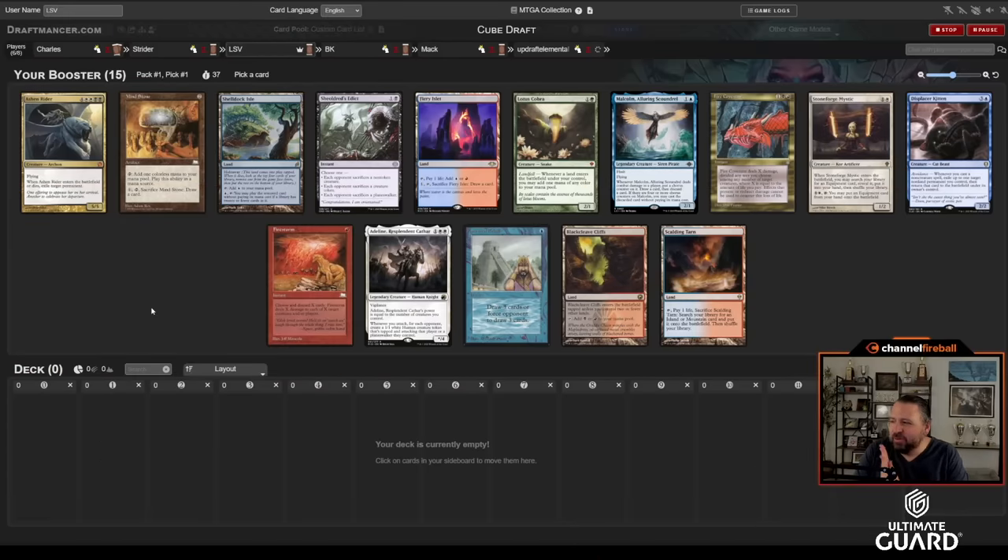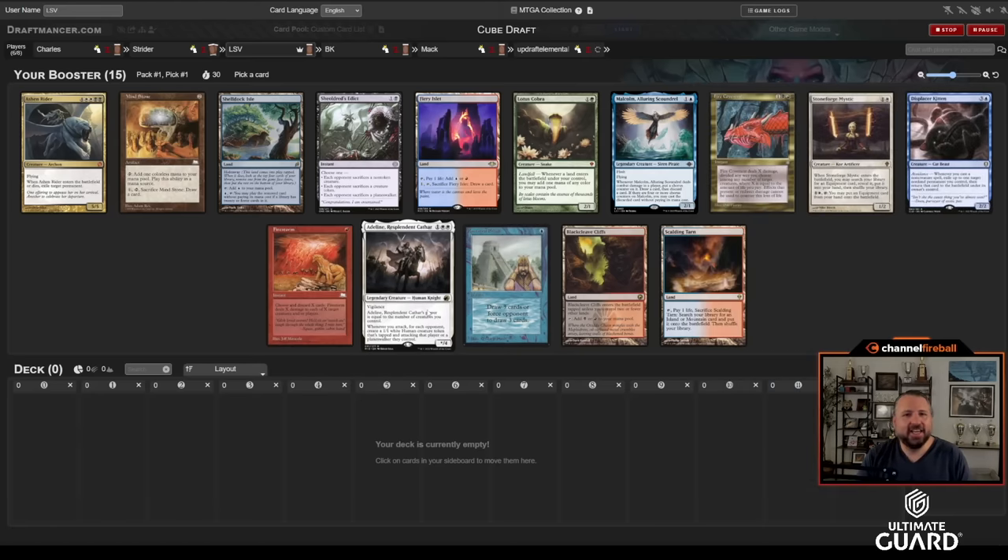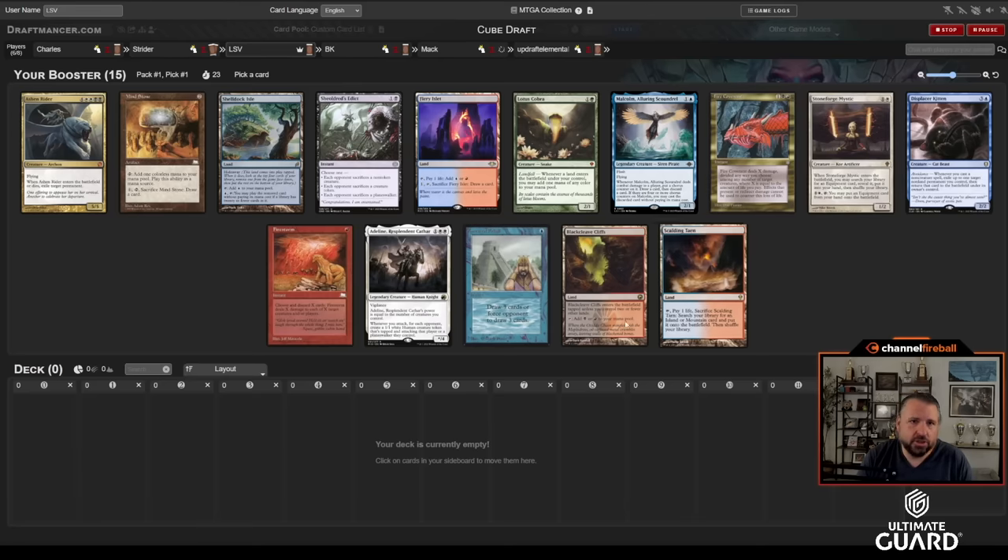Welcome to a three-on-three cube draft where I opened Ancestral Recall — you love to see it. I'm passing to BK, so nice hook and cut. I'm gonna take Ancestral and he's probably gonna take Fire Covenant, maybe Stoneforge, maybe Shelldock or Adeline. Actually, knowing BK, he's gonna take Scalding Tarn. Can't really cut someone who started on Scalding Tarn. It's me, Mac, and Charles Wong battling against BK, Strider, and Updraft Elemental — nice little three-on-three here.